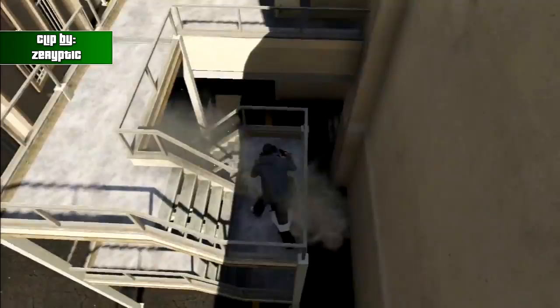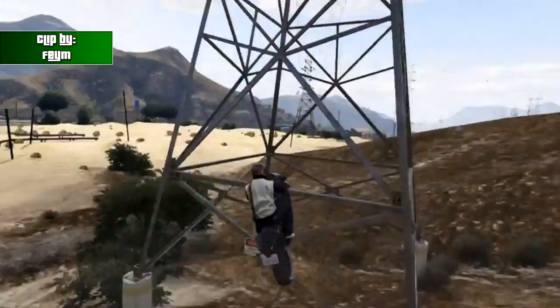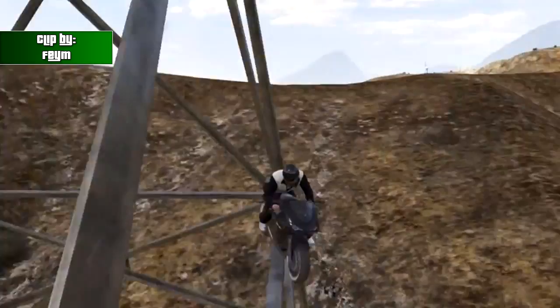And moving on to the number 8 spot of today's countdown, we have Fame, driving out in the desert with his bike, flying off this little hill, and then somehow managed to land on this tiny little space on the electricity tower. Nice clip there sent in by Fame.